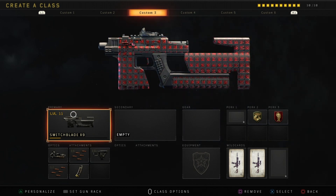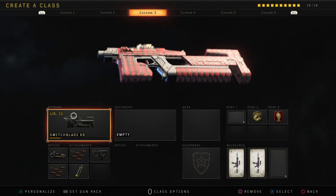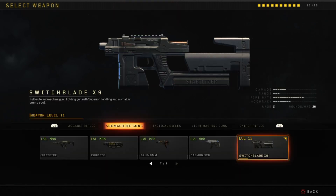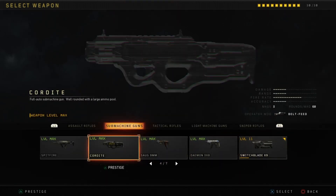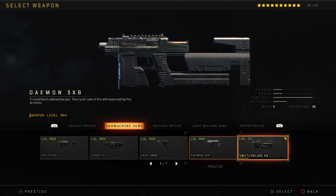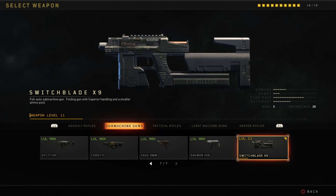Starting off, I do think this gun is pretty fun to use — it's okay, I guess. One thing that lacks is range. It's basically like a mini Cordite but with severely close range. Ideally you do not want to be using this gun at medium range at all, because it's going to take you forever to kill someone. At close range it's actually pretty good.